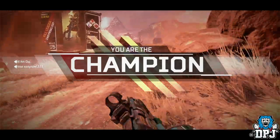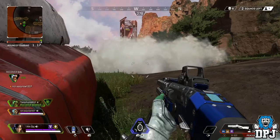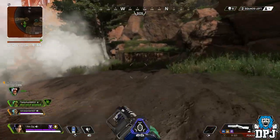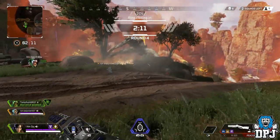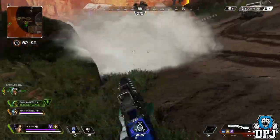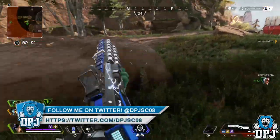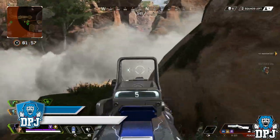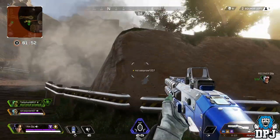All I know is I'm glad I main Wraith. And all you Gibraltar, Caustic, and Pathfinder players out there — although it isn't a massive disadvantage in terms of breaking the game completely, when a game gets as competitive as Apex Legends is becoming, a disadvantage is a disadvantage. Gibraltar is double the size of Wraith, which is absolutely crazy when you think about it. We'll see what Respawn say on this matter, and if any new information drops, I'll have it covered right here on my channel.